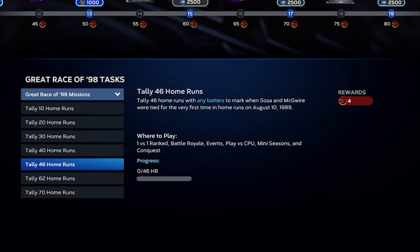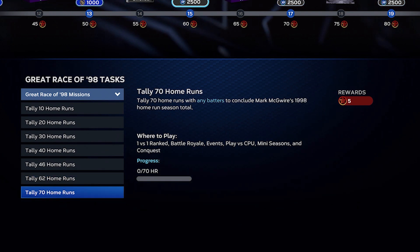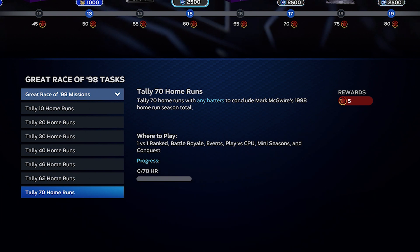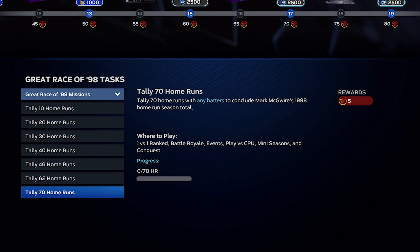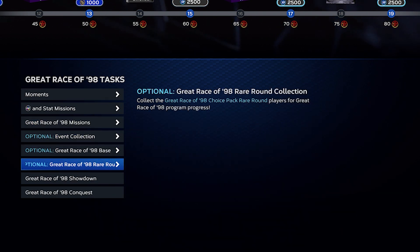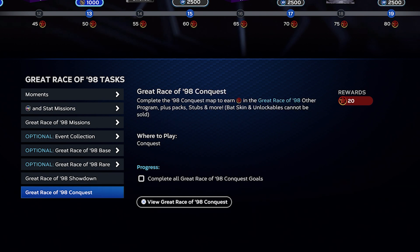As far as the collections go, I wouldn't really worry about them — they're a little expensive and you don't have to do them. Definitely take these cards and do the showdown and the conquest. When you do the conquest games you're going to have to play away, so the Mini Seasons and home run moments are going to be a little bit easier because you're playing on a cheesy stadium. For conquest you get 20 stars, so make sure you do that. In the showdown you don't have to do both — if you suck at showdown, just do conquest, but the showdown is really easy since they put people on base.